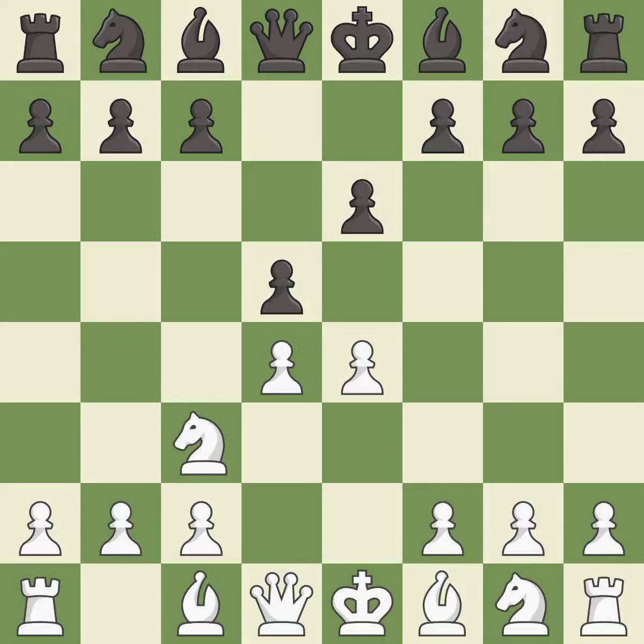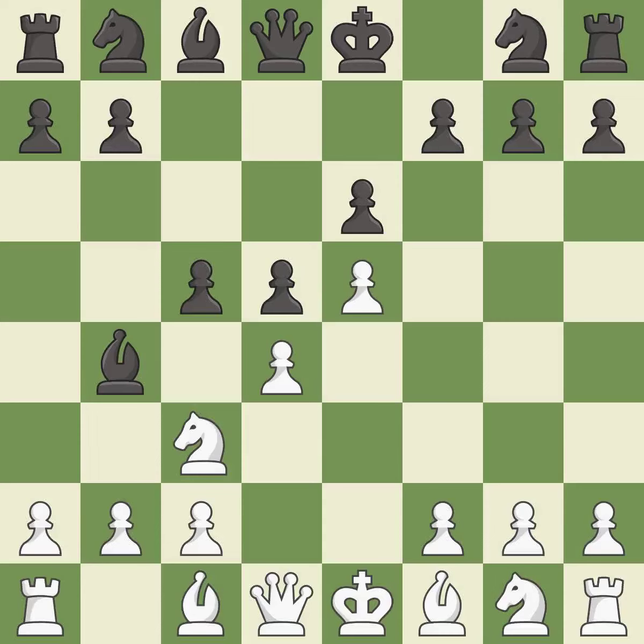c3 defends the e4 pawn and pressures the d5 pawn. Bb4 pins the knight on c3, preventing it from moving or protecting e4, and threatens to trade, disrupting white's pawns after Bxc3. e5 closes the center and attacks the important d6 and f6 squares. c5 strikes the d4 pawn, starting active play in the center.